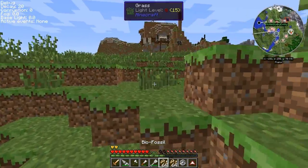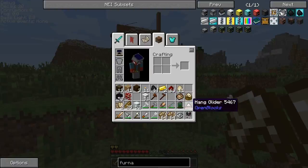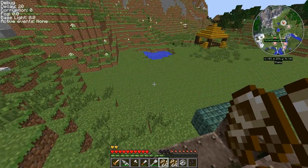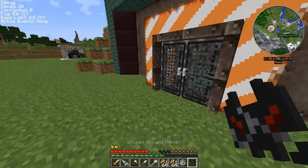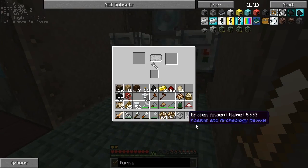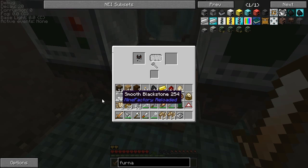We got bio fossils here, and we also got this broken ancient helmet. I don't exactly remember what to use for the broken ancient helmet and stuff. But we will see right now. I know it's the archaeology workbench. The question is what do we put in next?